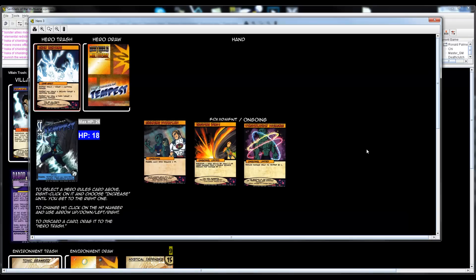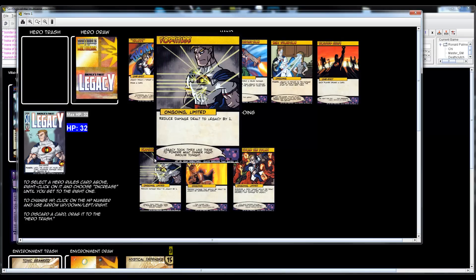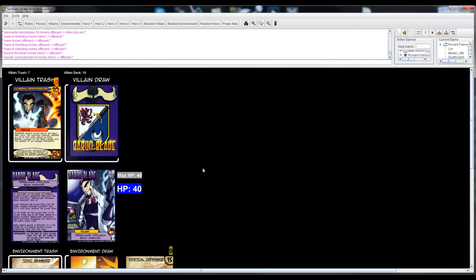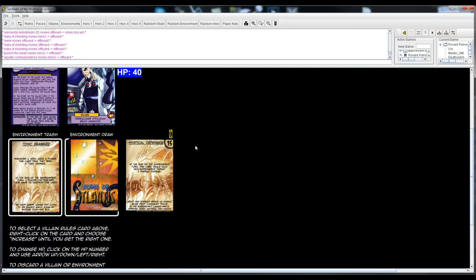Tempest's turn — no cards to play, so just using Cleansing Downpour to give everybody two health. That puts Legacy back to max HP.